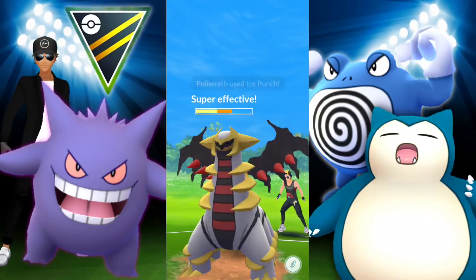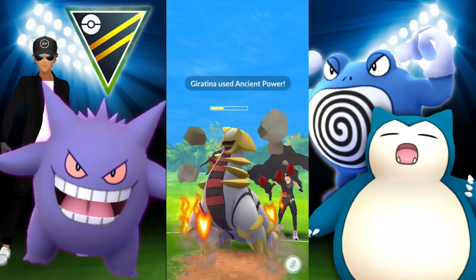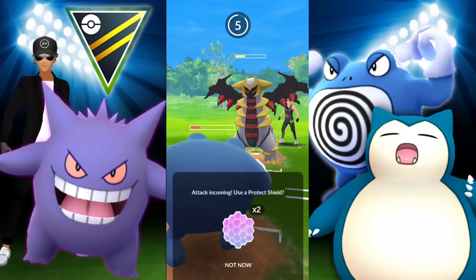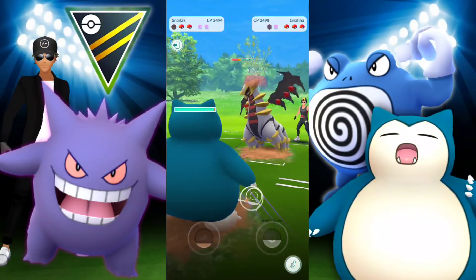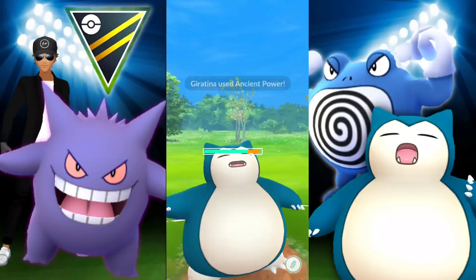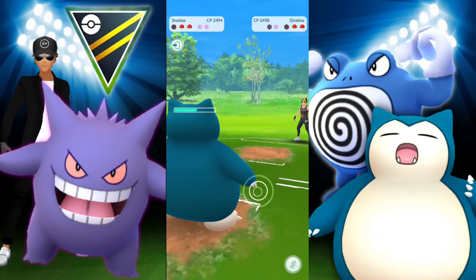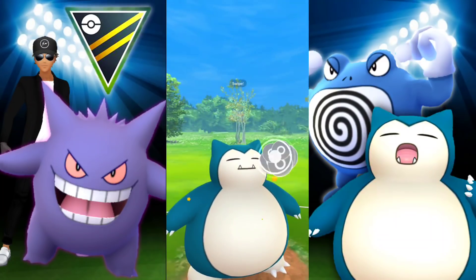Between those opportunities we just chip away with Ice Punch. If they don't shield one of those, we're going to take this. Another Ancient Power — no boost. They do shield an Ice Punch. If I had Dragon Breath, I would have shielded a charge move a long time ago, because Dragon Breath does so much damage. So we make a switch into Snorlax and they continue with Giratina. We still have two shields and they're down one.